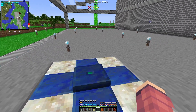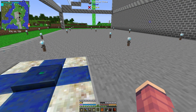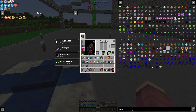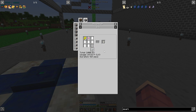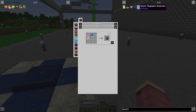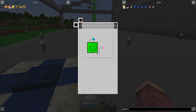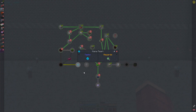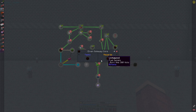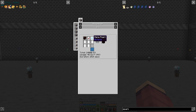Looking at our Botania room, I'm thinking we put mana generation somewhere in the middle and the portal against this wall, with room for runic altars. We'll put the terrestrial agglomeration plate in the corner. This multiblock uses a lot of mana so we'll want sparks for transferring mana — this will make the runic altar a lot faster. Sparks are easy to craft: golden pristine blaze matter and liquid starlight. For dominant and recessive augments we need pixie dust, so we'll need to make the elven gateway first.